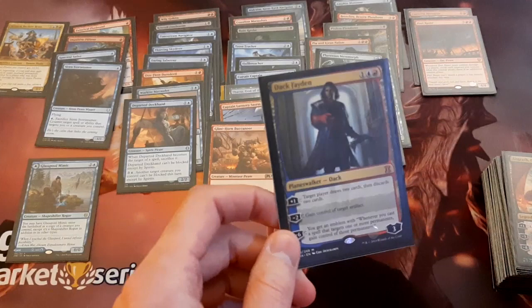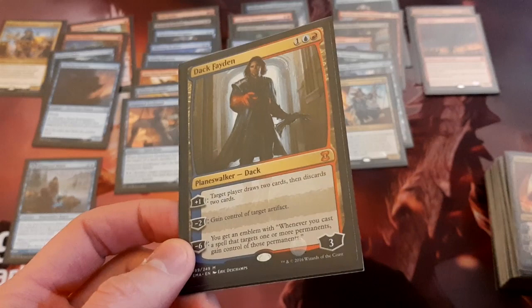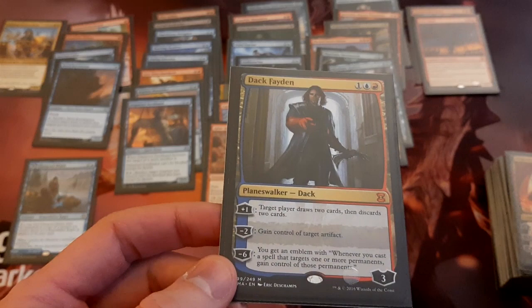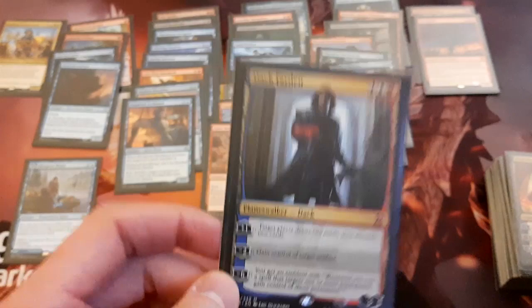Moving on to the planeswalkers — we've got a couple of those. There's Dack Fayden, and I think this card is kind of perfect for this deck. He's a 3-mana planeswalker so you can play it early. Basically what you want to be doing with this is stealing mana rocks — your opponent plays a mana rock on turn 2, you go turn 3, steal their mana rock. That's what I see this doing most of the time, and if that's what it does, I'm happy with it.